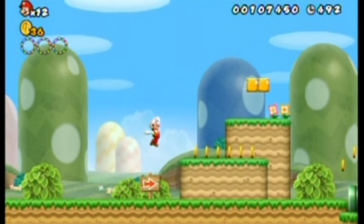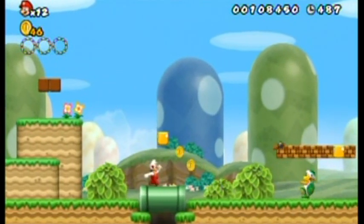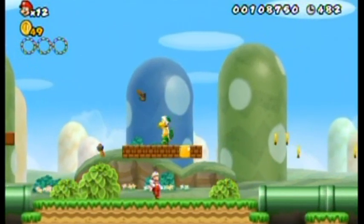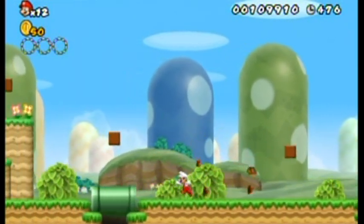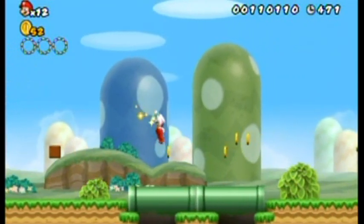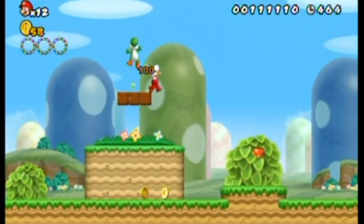Hello everyone and welcome back to the walkthrough. This is 1-3 — it was kind of an awkward leave-off last time. This is a Hammer Brother; as you can tell, they throw hammers at you. They're also very awkward to get by, but luckily they're not as broken in this game as in other Mario games — other ones are just nearly impossible to get by without taking a hit.